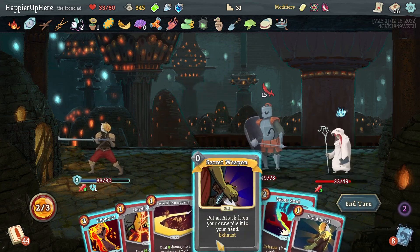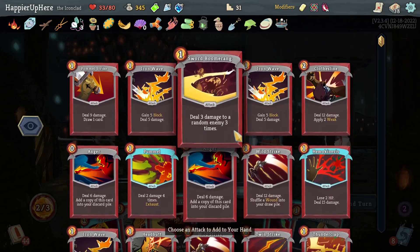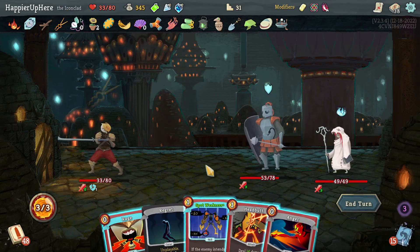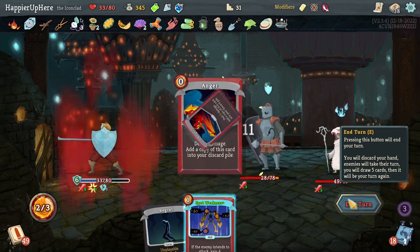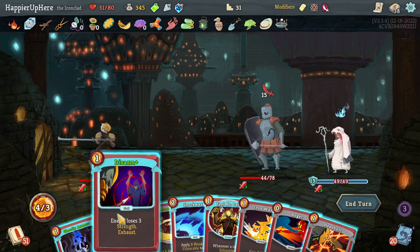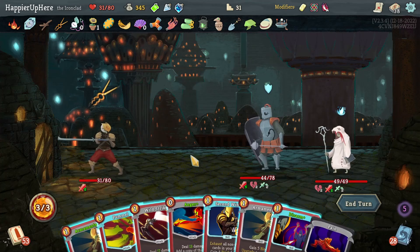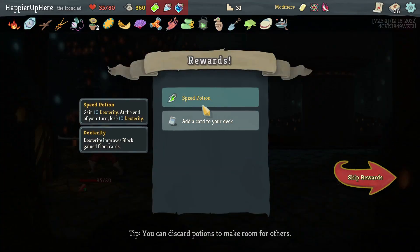Let's Shrug It Off first, then Secret Weapon. Let's do Iron Wave that way I can block even while Frail. I'll see if I get something good that might allow the Overkill modifier - otherwise I don't think I'll bother. Rage, Headbutt, Ghostly Armor, then Anger. 15 - let's do one Disarm. Shockwave, then Ghostly Armor, and I'll wait. Either I'll kill or I'll try to get the Overkill modifier. I killed accidentally - I didn't realize how much damage the Pummel was dealing. Got a Speed Potion. Metallisize would be really good, Shrug It Off or Sword Boomerang - just for the sake of collector bonuses, let's take another Sword Boomerang.